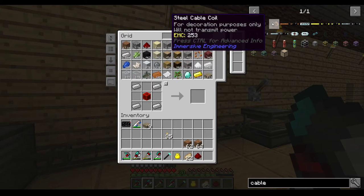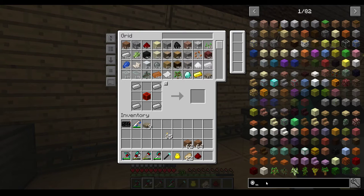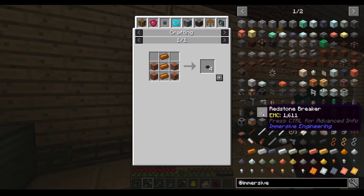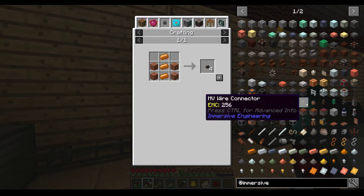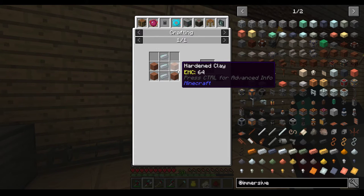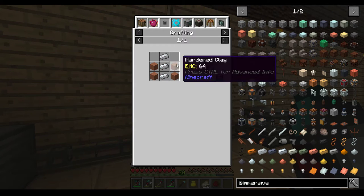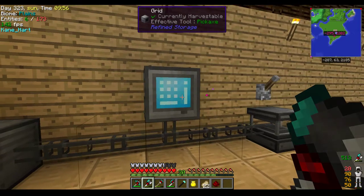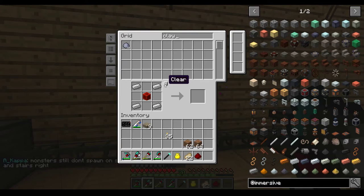Immersive Engineering actually has some decent cables and they should work at low levels and pretty high levels too if you want. I don't think there's anything too expensive - the aluminum is a bit annoying but for low levels MV should be fine. Hard clay though - I don't think we have any hardening clay. We hardly have any clay.